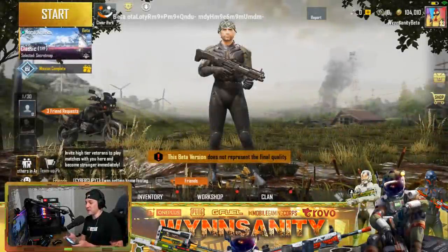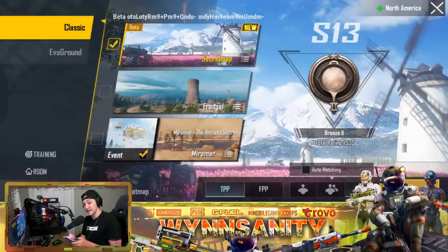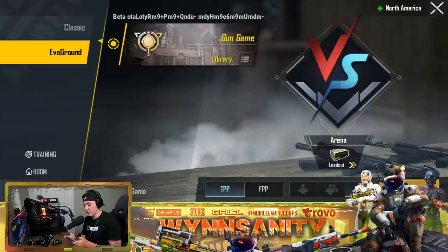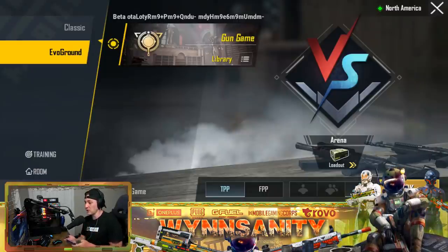What's going on guys, welcome back to another video. We're going back into the PUBG Mobile beta because there's a brand new game mode that kind of flew under the radar. If we go to Evo Ground, we finally have that library gun game that we've seen so many spoilers about.